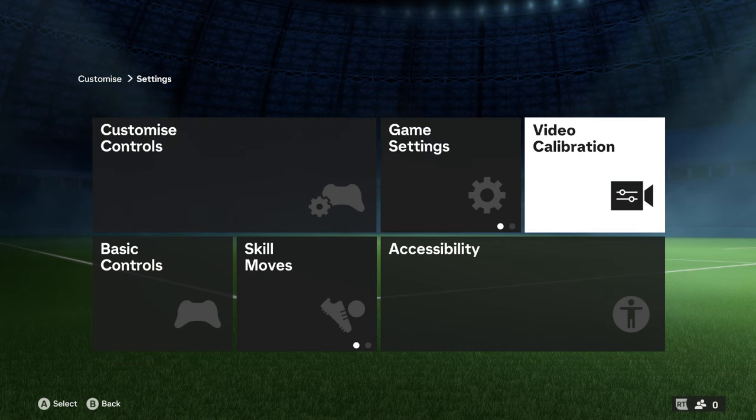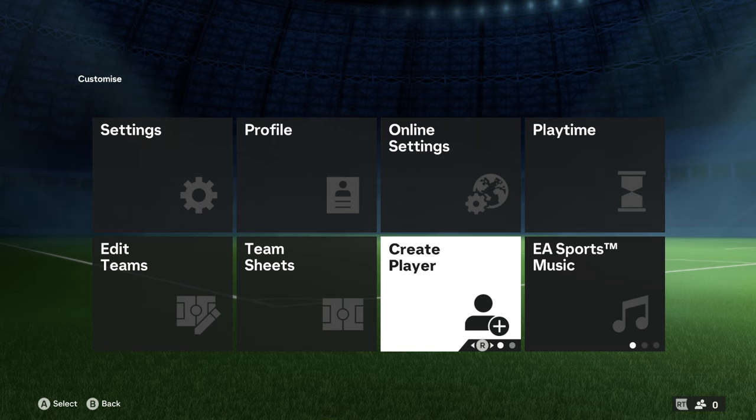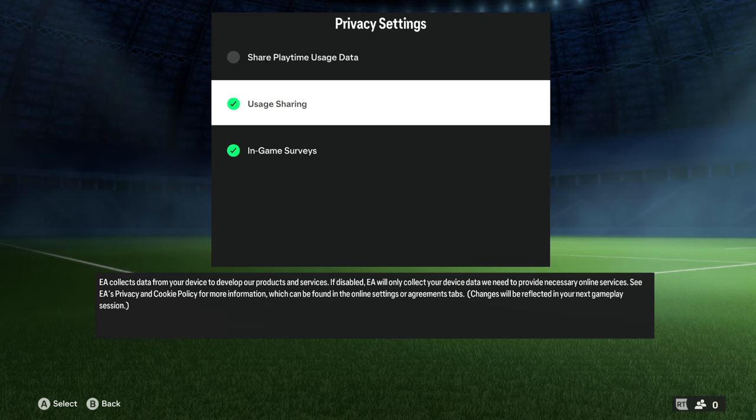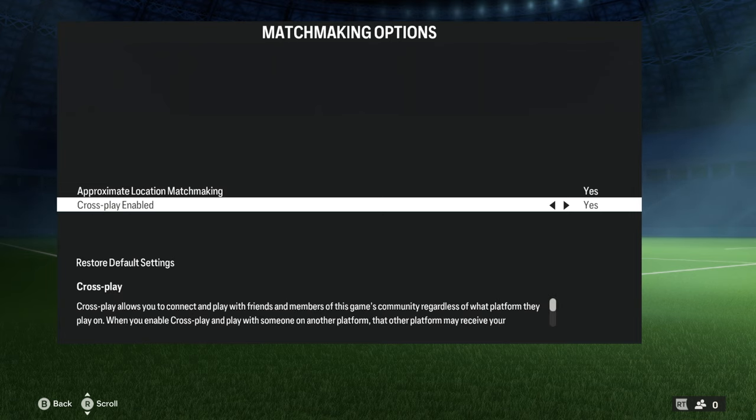Back out of there, and now I'll show you how to actually enable cross play. Go to Online Settings, and you'll see Privacy Settings. Make sure Usage Sharing is ticked — In Game Surveys doesn't really matter. Back out, go to Matchmaking Options, and you'll see Approximate Location Matchmaking — set that to Yes. Then you'll see Cross Play Enabled — set that to Yes. It says cross play allows you to connect and play with friends regardless of what platform they play on.